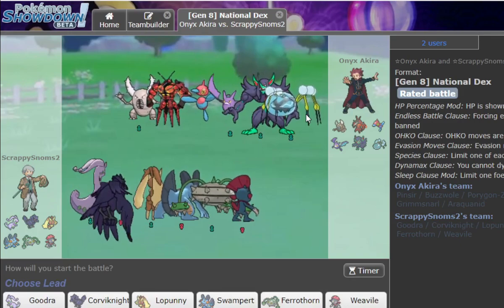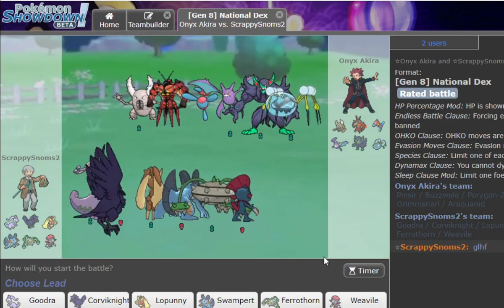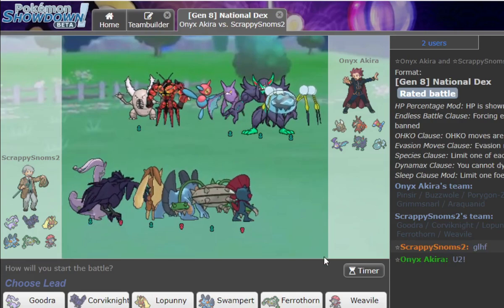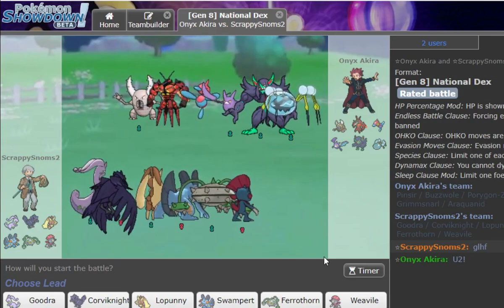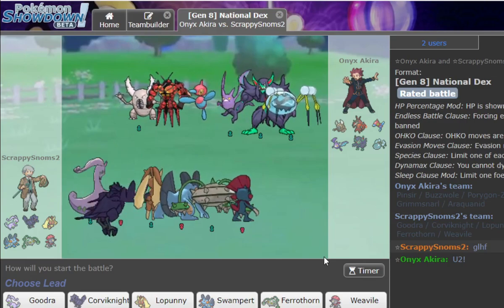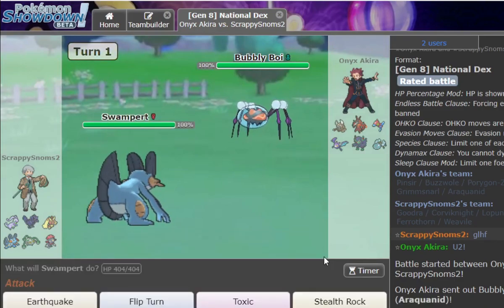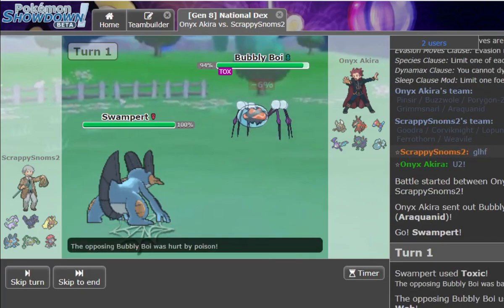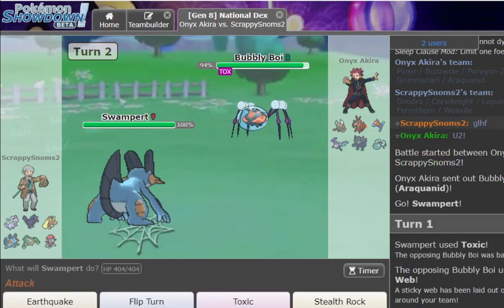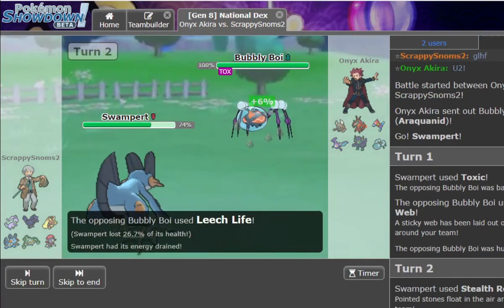What starter did you choose in Rejuvenation? I chose Oshawott. I wasn't planning on it, but in the new update the Oshawott follows you around and it was the cutest thing ever, so I had to pick it. I grew attached. There's also a Samurott Crest now — it gives Fighting STAB and all the Fighting resistances without the weaknesses or the typing.